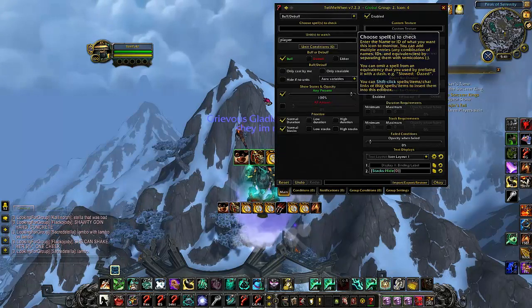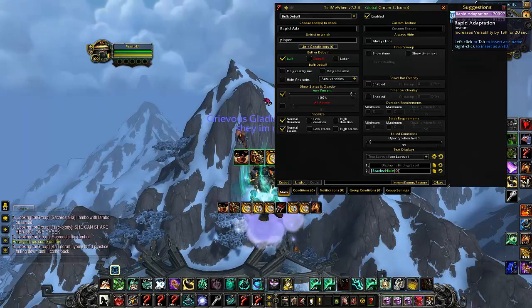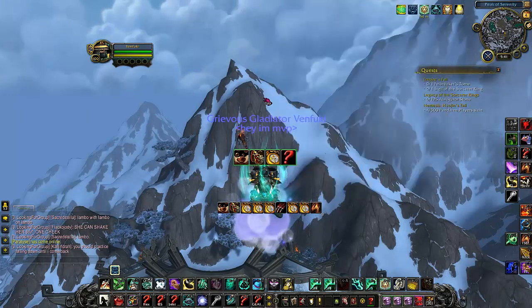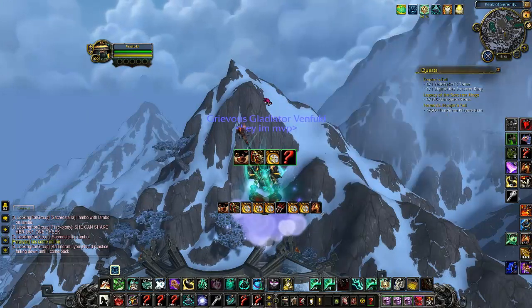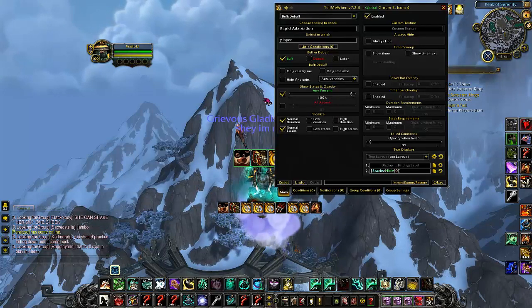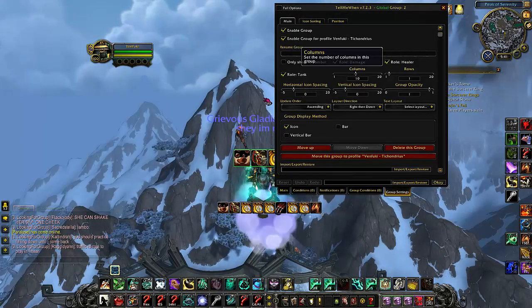Next up, Rapid Adaptation — and that is our on-use trinket. If you run out of space here, what we have to do is go to group settings, and then we can add more columns — you can change it here.